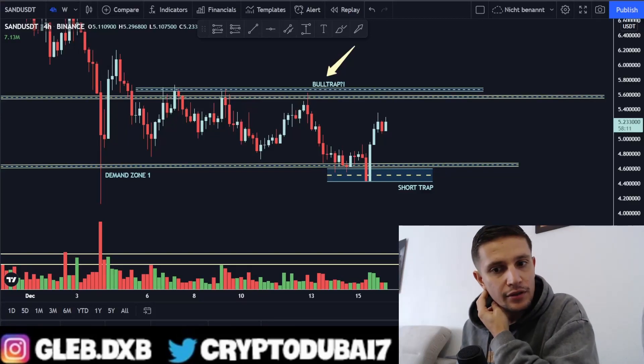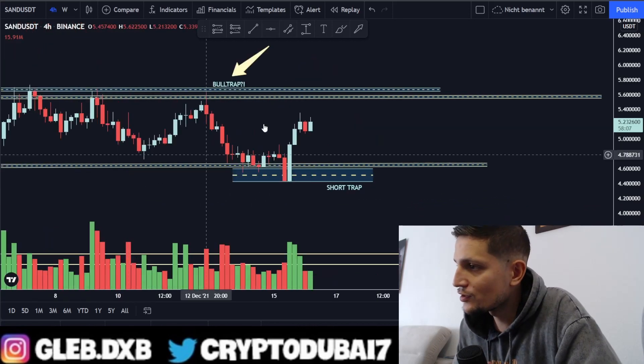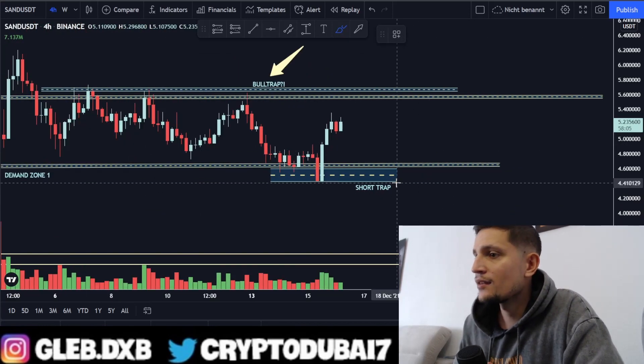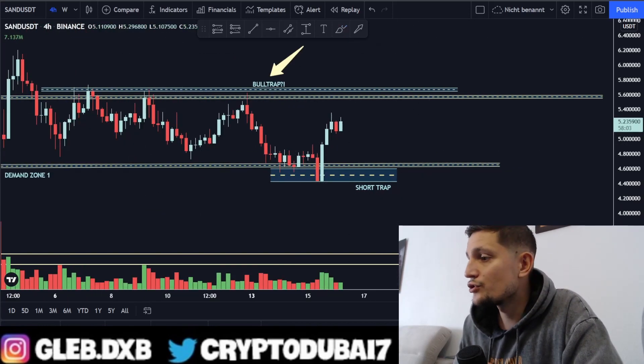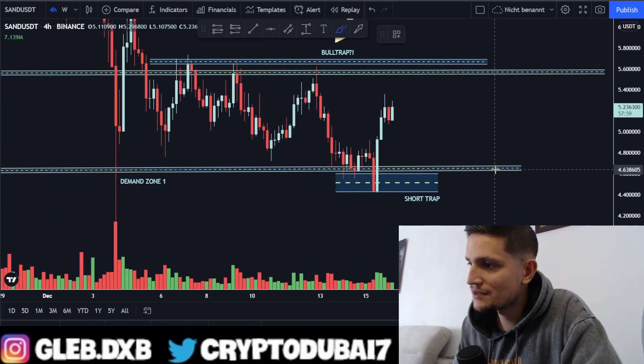What's up guys? Quick update on Sandbox. As you can see, we are currently trading around $5.23. And obviously we did this huge short trap right here below the support area around $4.65.